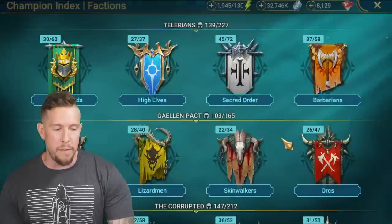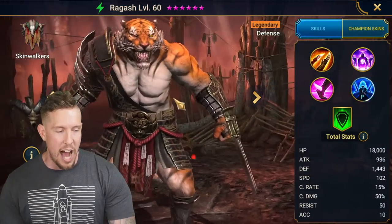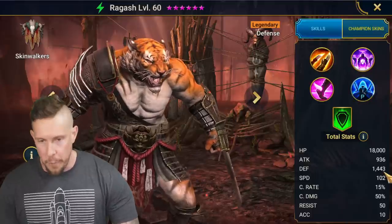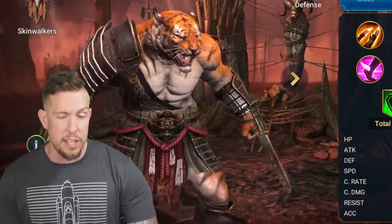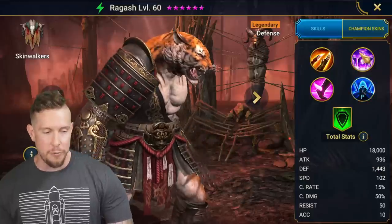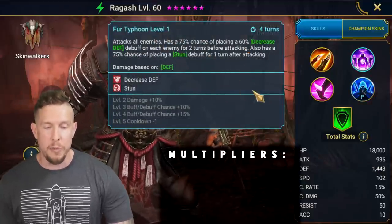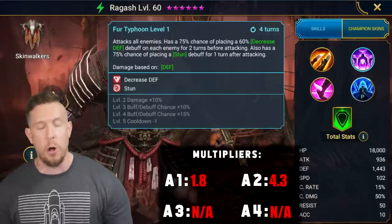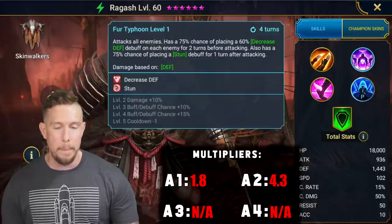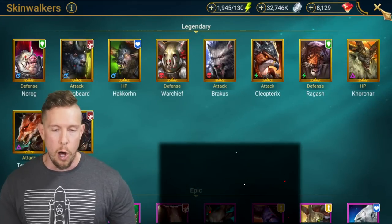Number four is going to be a brand new champion — Ragosh. On the A2, first of all 1,443 base defense. On the A2, we get decreased defense, we get a stun, three-turn cooldown, and a 4.3 multiplier — a very, very hard-hitting ability. That inches him right above Tatura Rhymehide on the overall rankings.